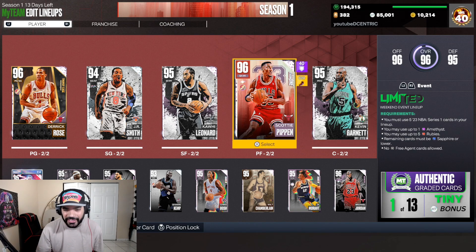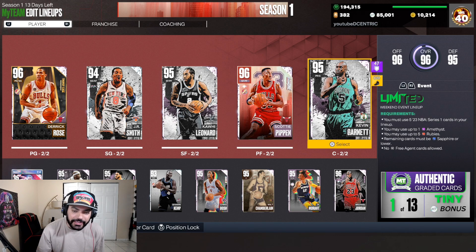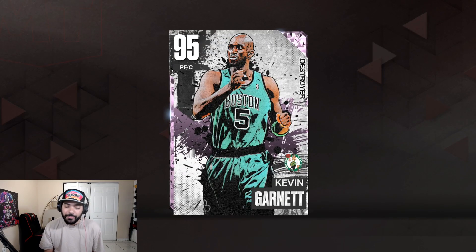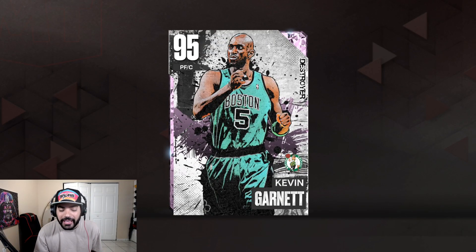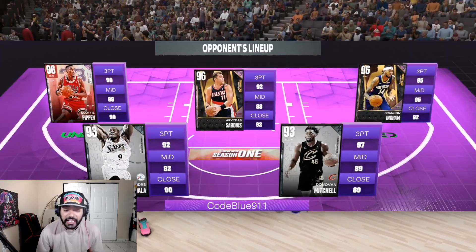I'll definitely run him at the power forward position too if you want some more rebounding between the four and the five, but for today I'm going to leave Scotty at the four — I like running Scotty Pippen — and I do want to have Kawhi in the starting lineup, so Kevin Garnett at the five. We're gonna hop into some MyTeam Unlimited; we are working on these trophy cases and we do got to get these unlimited games played. Drop a like and hit that sub button if you haven't already, let's get to it.